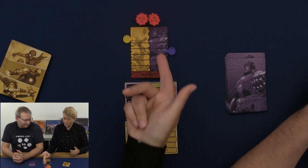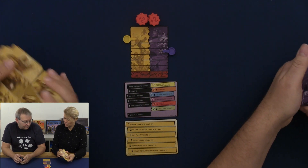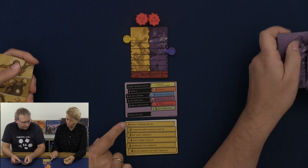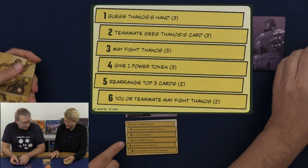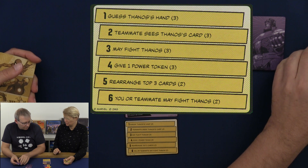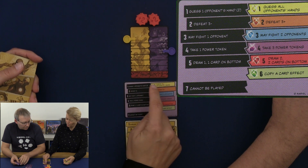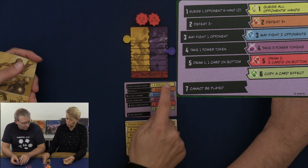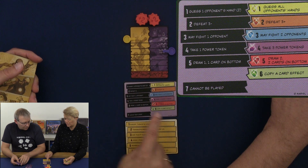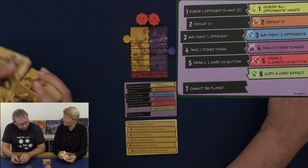The heroes can only win by getting Thanos down to 0 health, and he has 4 health. The hero deck has 3 ones, 3 twos, 3 threes, 3 fours, and 2 each of the fives and sixes. Thanos has 2 of the ones, plus 1 special one with a stone. He has stones on cards numbered 1 through 6, with 1 card of each, and only 1 each of the number 6 and number 7.